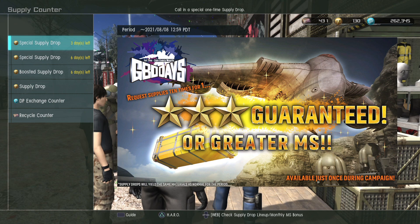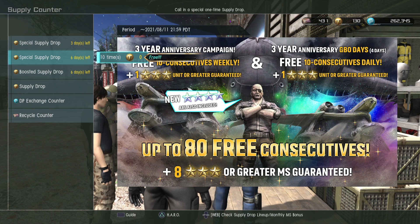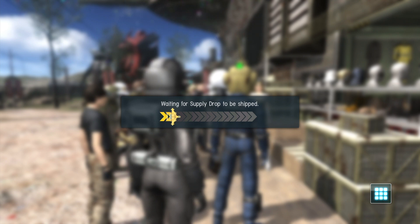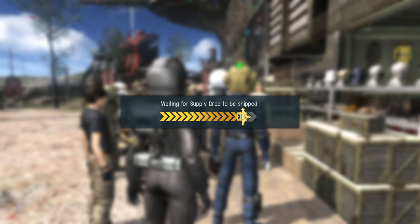This is a GBO Days spin — I don't want to use the 30 tokens on that. This is another free 10-spin. I'm not really sure why we have two on the same day, that's really weird. But let's go ahead and try this and see what falls out of these planes.